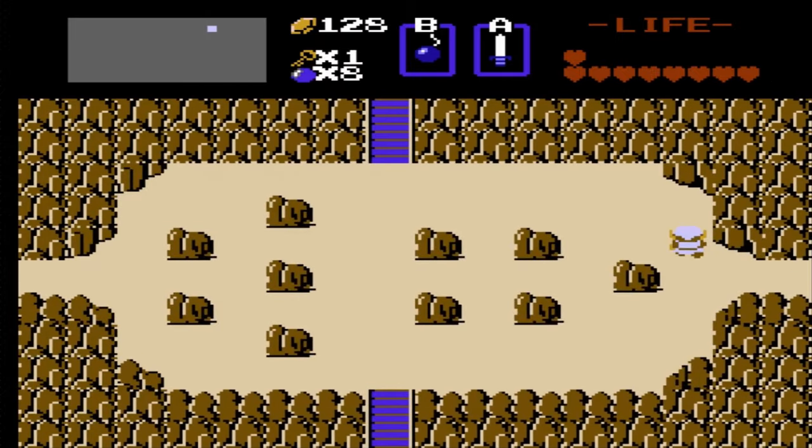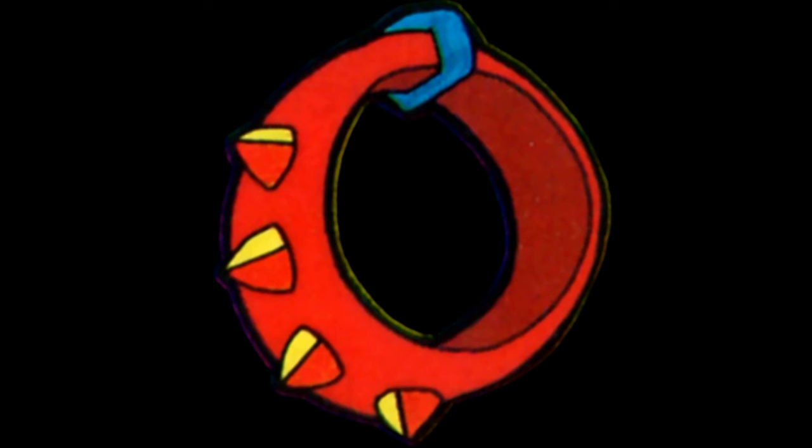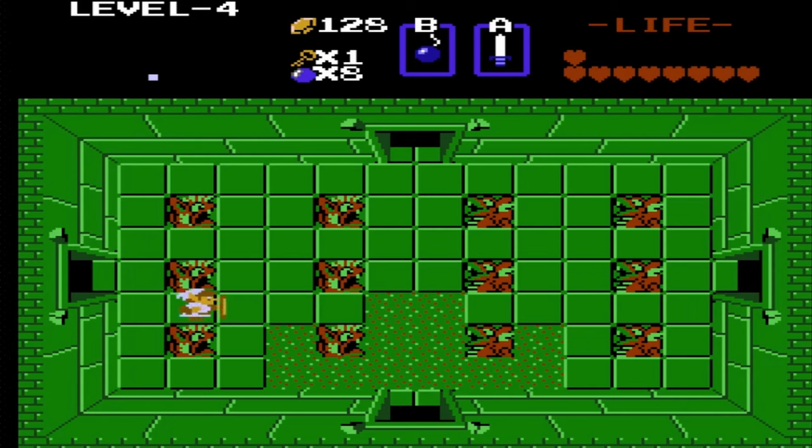Dungeon 4 is located in the Lost Hills. You need the power bracelet to move this rock — which, wow, I can't believe that was actually required for once. This one's in the shape of a D, and if you can't figure out what they're attempting to do by now, I'm not sure if I can help you.